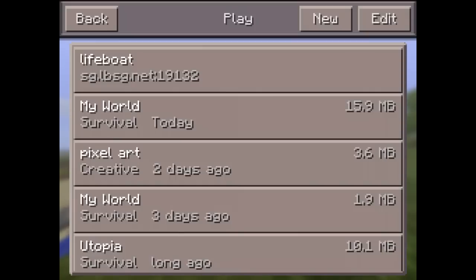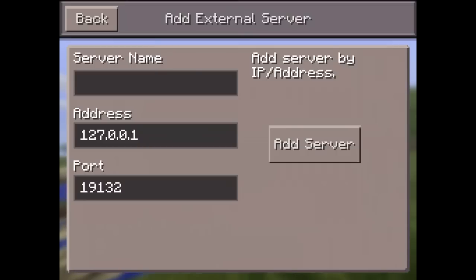To get on the servers you just want to go to Play, Edit, External, and then you input the address, which is the IP and the port, and the server name. The server name can be anything.